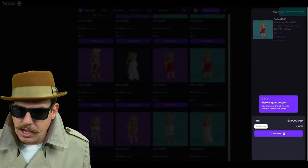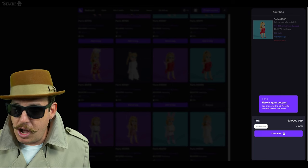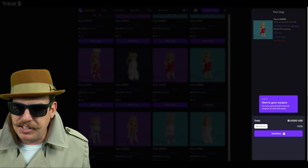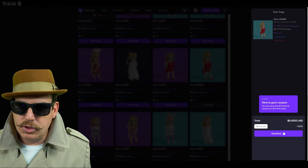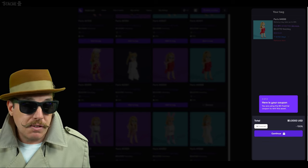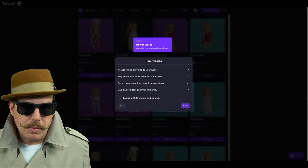We're going to open the bag and we have the coupon here — that's our free trial. You can see I'm getting 100% off right now on this, which is usually only about seven and a half cents a day to rent. Super cheap to rent this. I'm renting it for seven days, so we're going to hit continue.